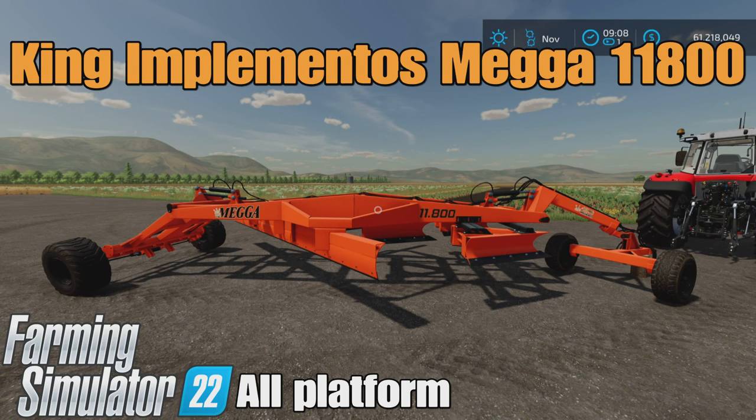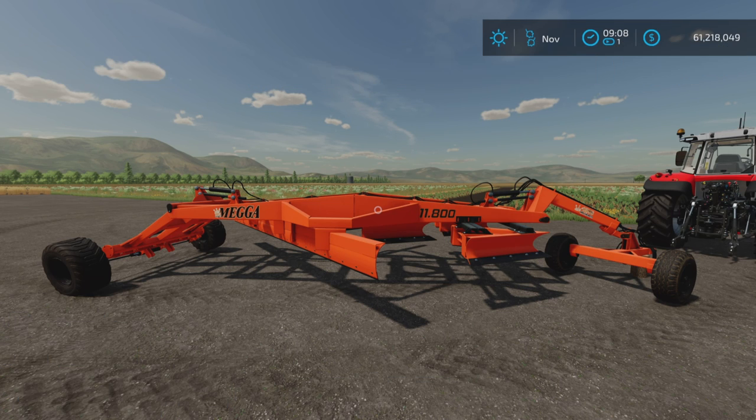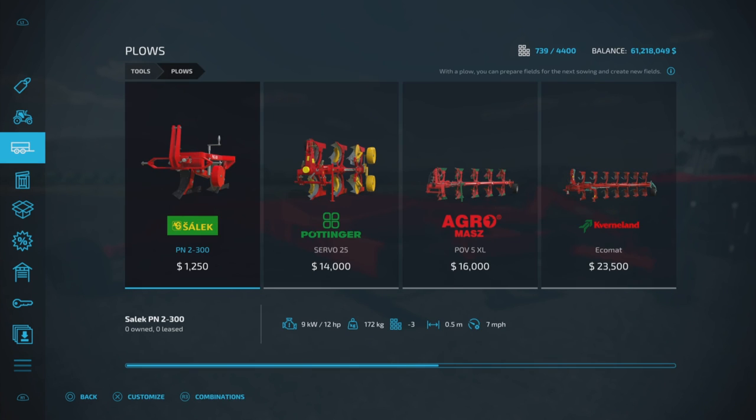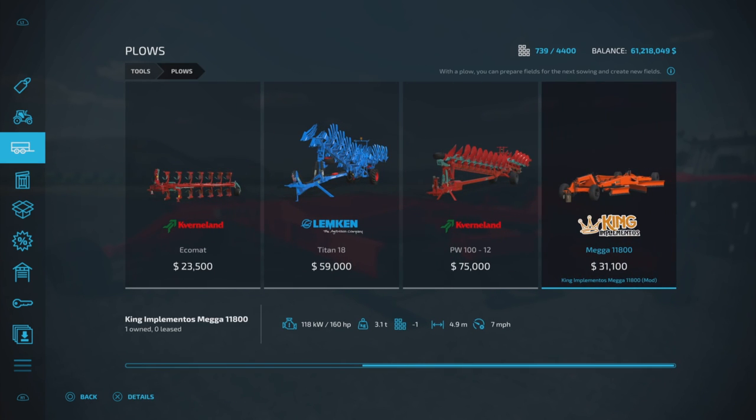This is the King Implementos Mega 11 800 by King Implementos and E-Connect Modding on Farming Simulator 22, for all platforms: PC, Mac, and console. I'm on PS5 here on the Fox Farm map. This is 11.73 megabytes to download, six slots on console. You'll find it under Tools and Plows — yes, it is a plow.